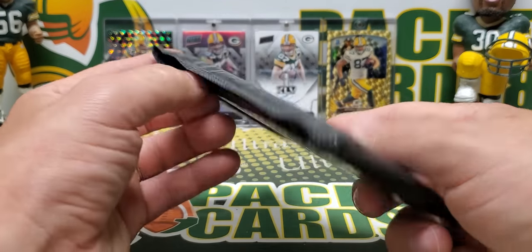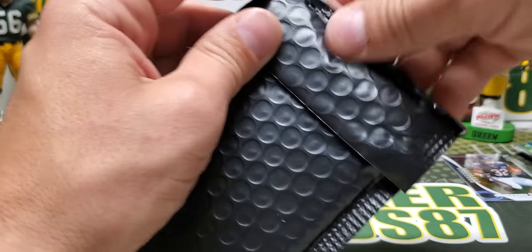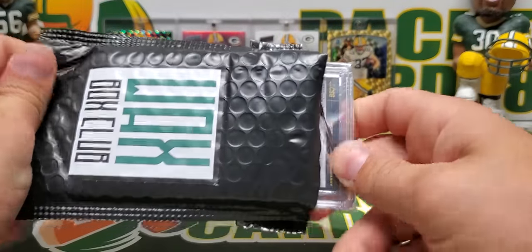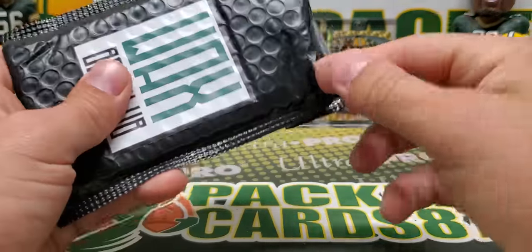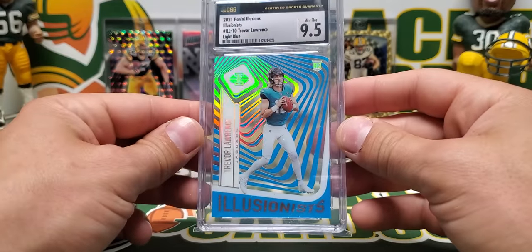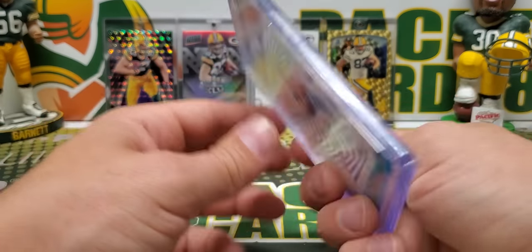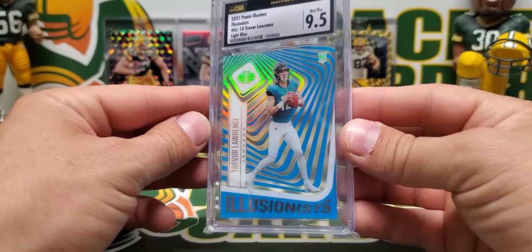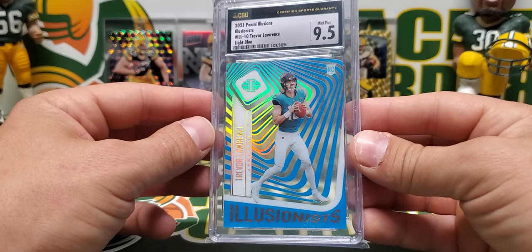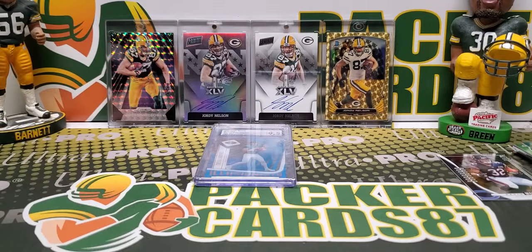Final thing — you get one graded card with your Elite Football Wax Box. Let's see what our graded card is. CSG 9.5 Trevor Lawrence — that's pretty sweet. 9.5 T-Law out of 299. I like the Illusions acetate cards, they look pretty sweet. I'll add this to my graded card collection, which mostly consists of Packers and PC stuff, but I'll add that in just because.